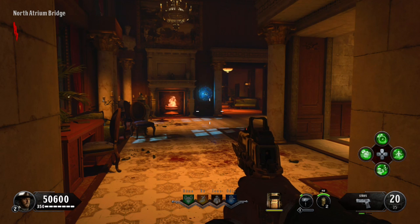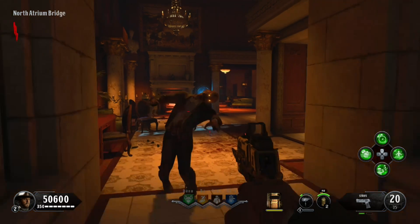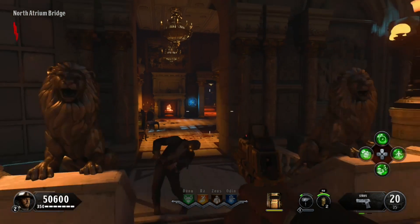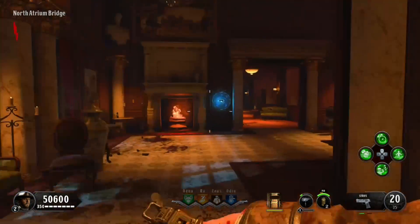Yo, what's going on guys? It is your boy Element 115 Fire Jet back here on Dead of the Night. Today, we're showing you how to get the silver bullets inside the map. I'm sorry I haven't been uploading. I've had a really bad day and this editing took a long time to do, so I hope you guys enjoy this 5 minute video, a little longer than usual.